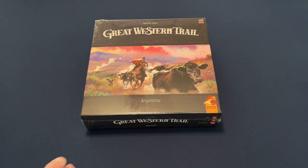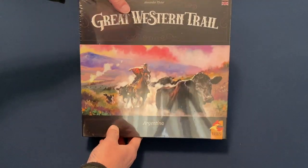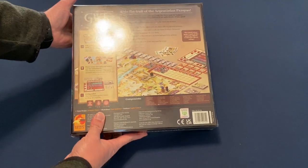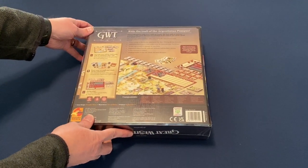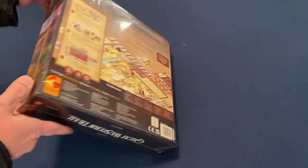All righty, so you can see the artwork on the front of the box there. Turn it over to the back side: 'Travel the plains with your cattle to create the best path to victory.' The board looks pretty similar to the original Great Western Trail base second edition. Let's go ahead and open this up.